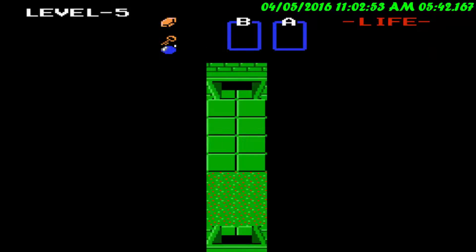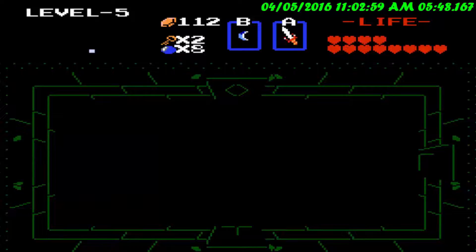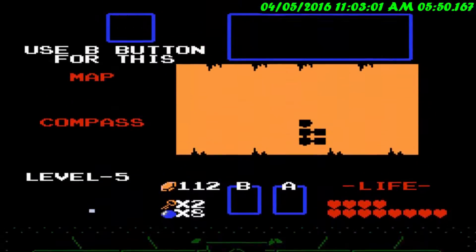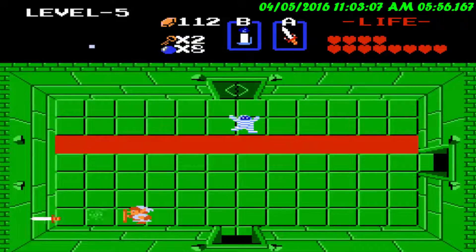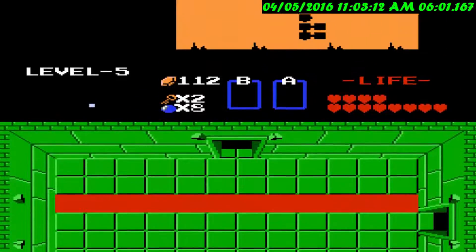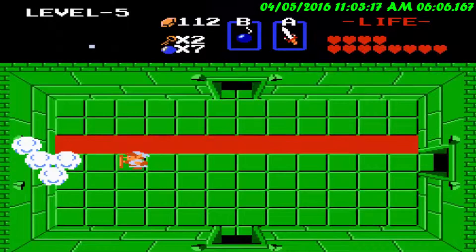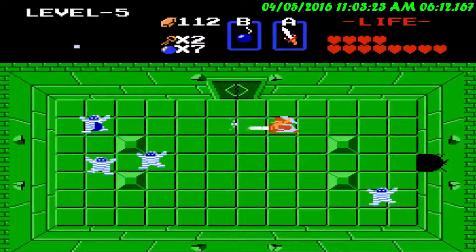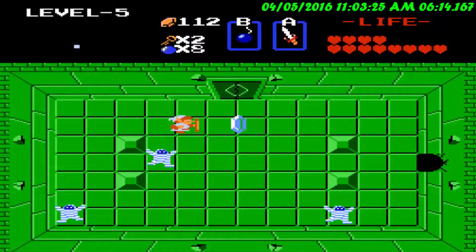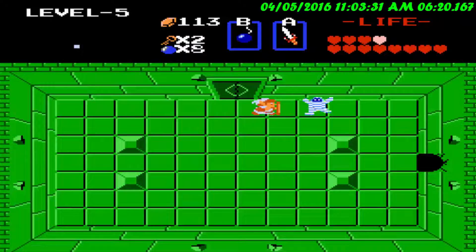Alright, we're back. I finally got enough rupees that I wanted, so let's go ahead and light this candle. Alright, we have infinite power here, but we're going to take a left turn here. A little hole there — there we go. This is initially where I wanted to go but couldn't do it.